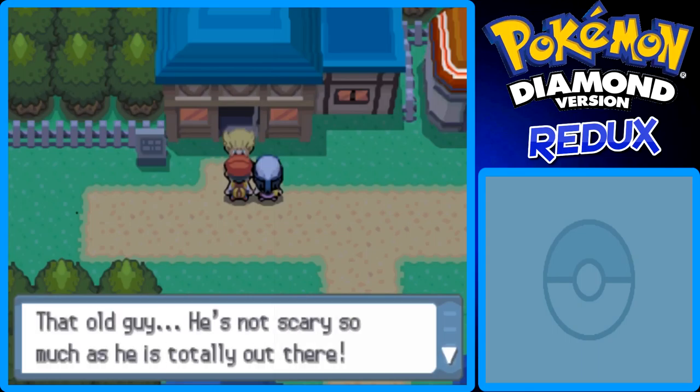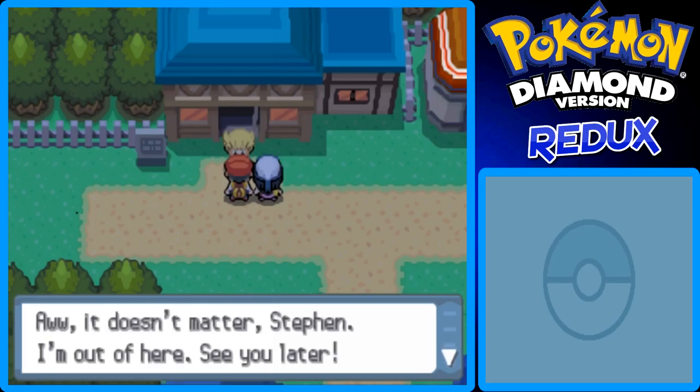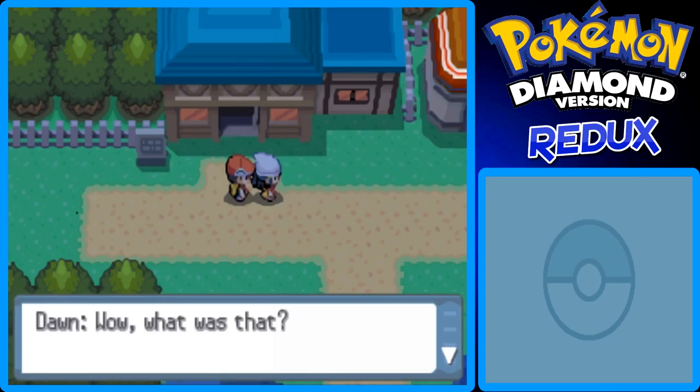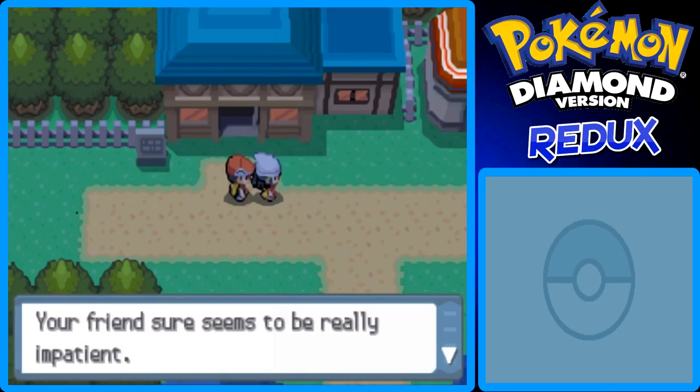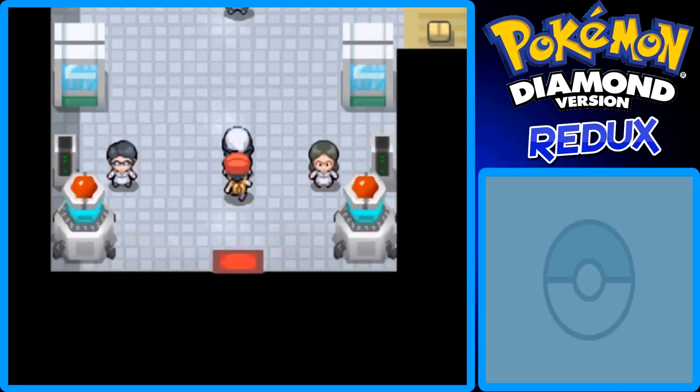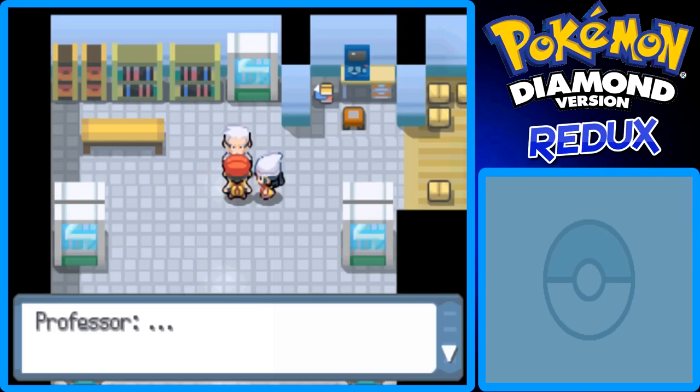There you are. Please come with me, the professor is waiting. This is our Pokemon Research Lab. Then Sam runs into me again. Oh, it's you Steven. He's not so scary as he is totally out there. He leaves saying he's out of here. I'm thinking about Gary Oak saying something like that in the anime. We're rivaling Pokemon Leaf Green so far. I skipped over some dialogue.